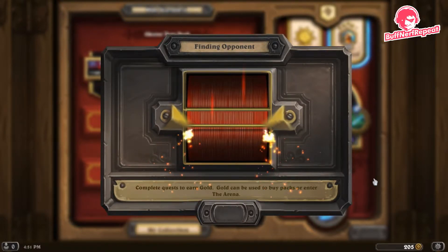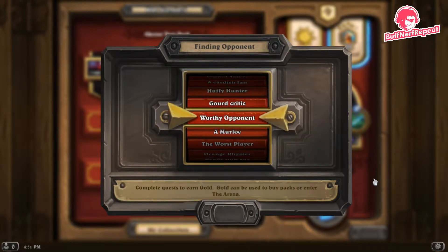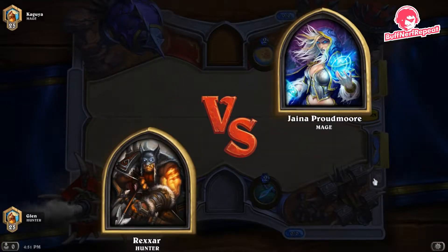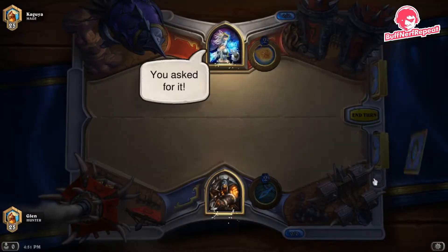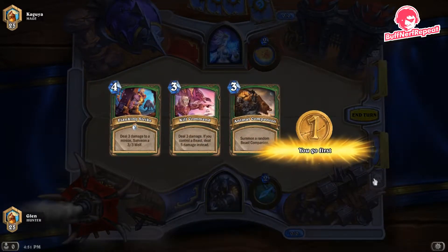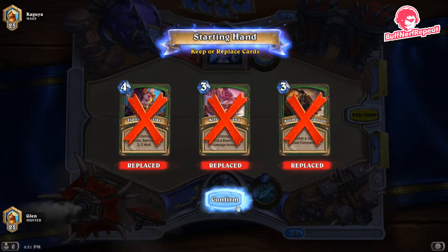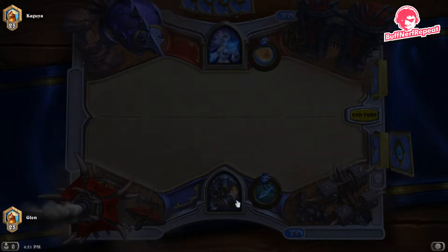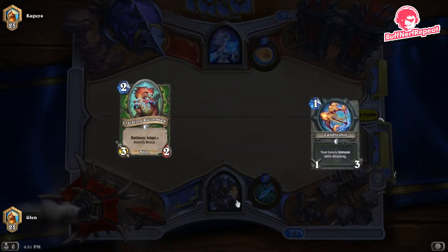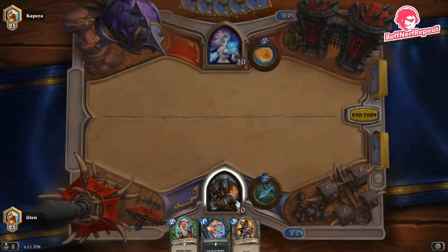In that last game, we were going to win anyway — you could attack the 1/1 taunt with your weapon, the 2/1 in stealth goes face putting the opponent to five, Kill Command without a beast is three, hero power is two — that's five, so it was a win either way. Now we're against Mage and we draw no early game, so all of that goes back. We're looking for one-drops and two-drops.